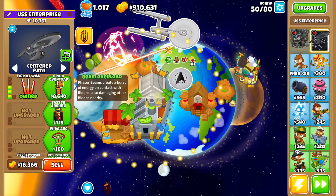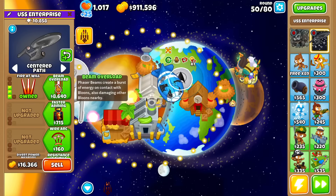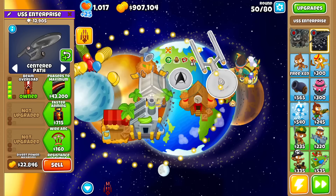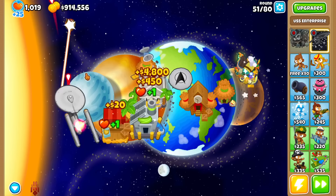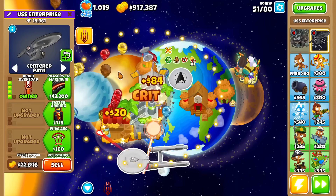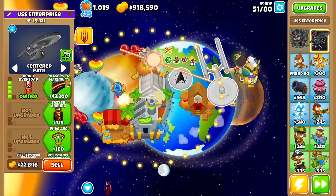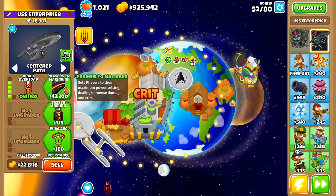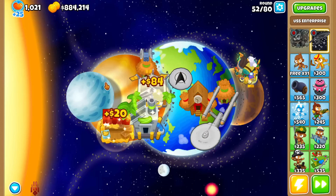Let's see what Beam Overload does — Phaser Beams create a burst of energy on contact that damages other bloons nearby. This should help for pierce. Indeed, you can see now every time it fires the beam, there's a little radius explosion. Phasers to Maximum, tier 5 — sets phasers to the maximum power setting, dealing immense damage and crits. Let's get it.